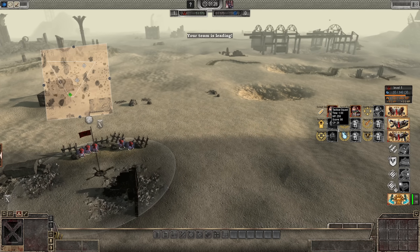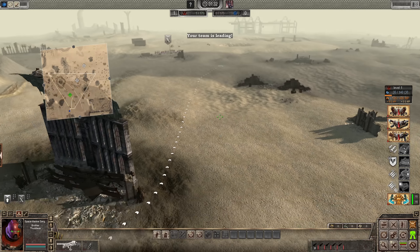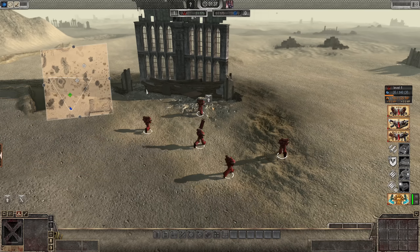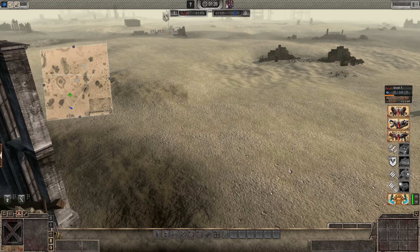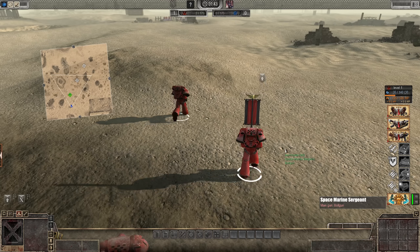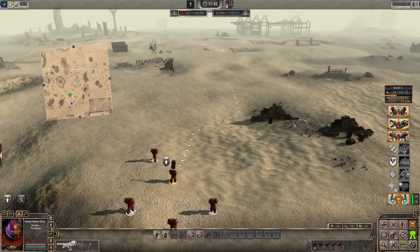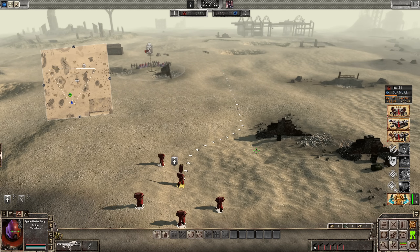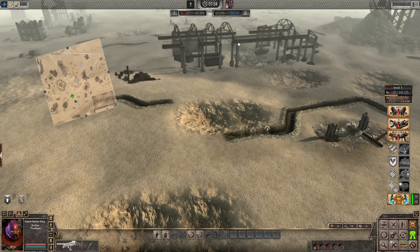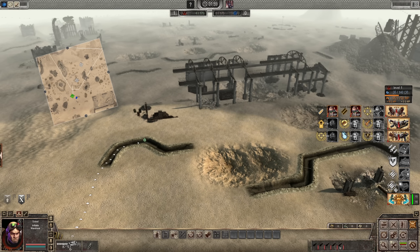They should be coming. Tactical squad available! Boom. Run, brothers. Make ready. We've got a lot of firepower in the tactical squad. Bolters are pretty good. We're going to rush them to this trench line and the scouts will push up with them together. This should be able to lay down quite a lot of firepower.